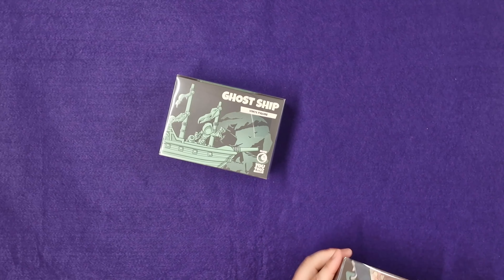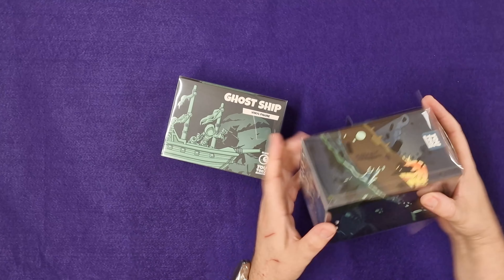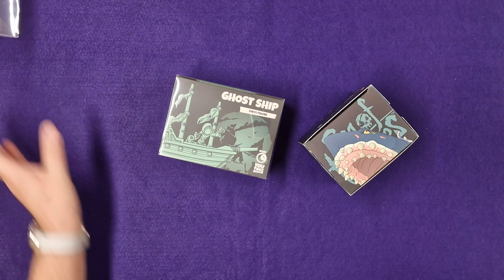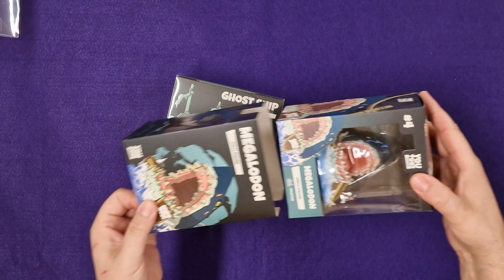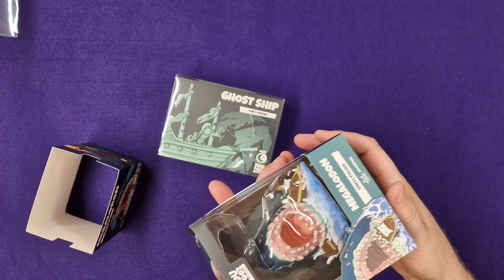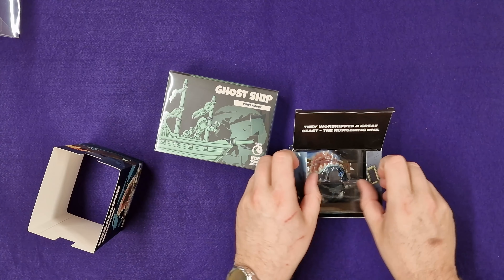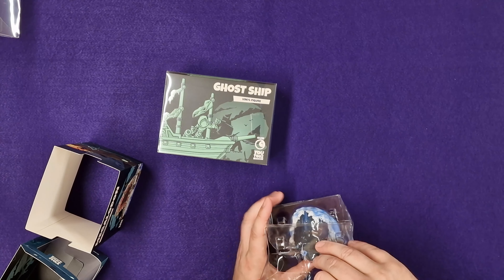I'm saving the Ghost Ship to last - that's my most anticipated one. So let's open this one up. Sorry if I'm off camera slightly - I've bought a new camera stand which is significantly higher than the other one, which is going to be great for unboxing bigger things. The only downside is I can't quite tell how far out I've got it. That one came straight out, so there we go. The packaging - you can just have it on the shelf like that. The label reads: 'They worshipped the great beast, the hungering one.' I hope they do some more of these and get the Shrouded One as well.